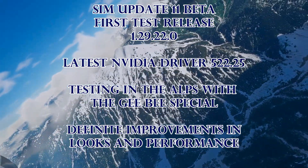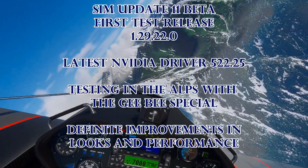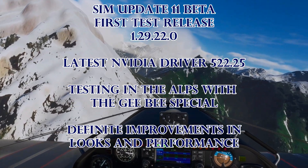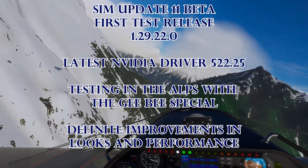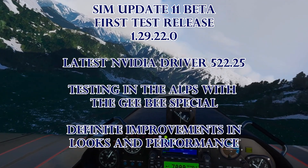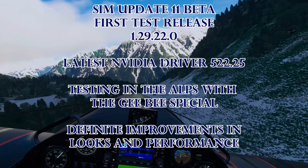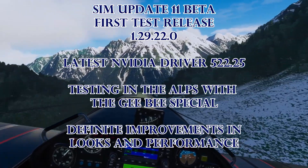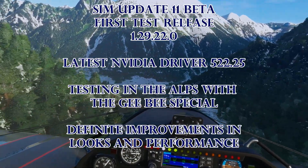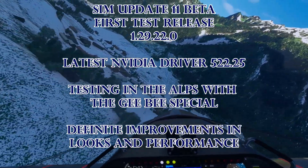Here's another example of the SIM Update 11 beta performance — this is version 1.29.22.0, the first beta release for SIM Update 11. The link to the release notes is in the video description. The important improvements include support for DLSS 3 and DirectX 12 improvements — they've added different options. I go over those in the video that came out right before this one, but this video shows some of the performance doing the GV Special around the Alps.